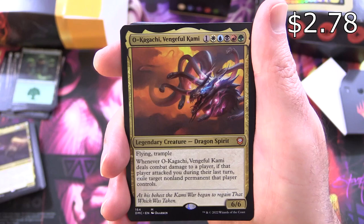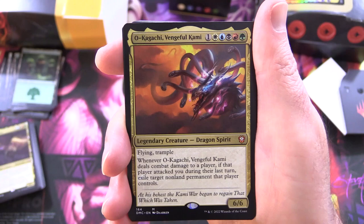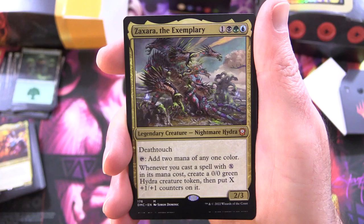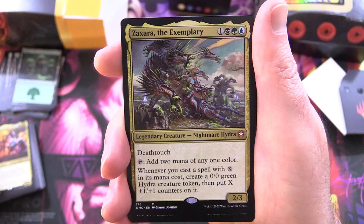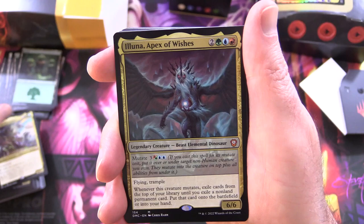Another mythic — Okagachi, Vengeful Kami: legendary creature dragon spirit, 6/6 for six — flying and trample; whenever it deals combat damage to a player, if that player attacked you during their last turn, exile target non-land permanent that player controls. And another mythic — Zaxara the Exemplary: legendary creature nightmare hydra, 2/3 for four — deathtouch; tap to add two mana of any one colour; whenever you cast a spell with X in its mana cost, create a 0/0 green hydra creature token then put X +1/+1 counters on it.